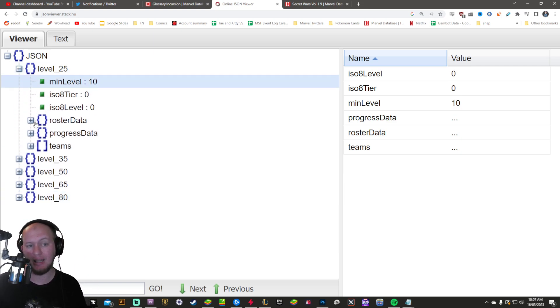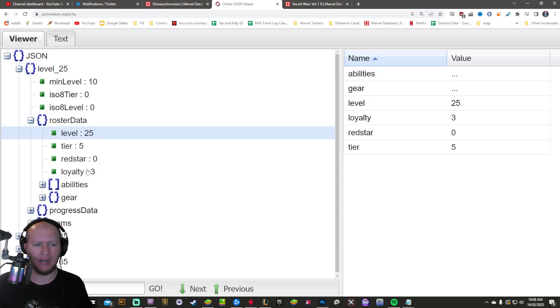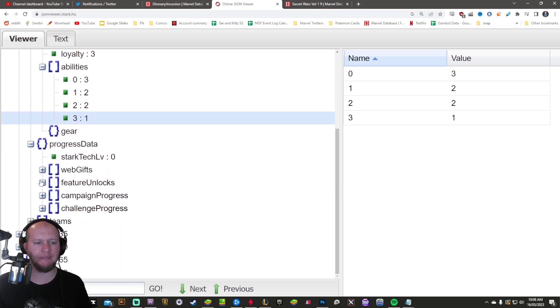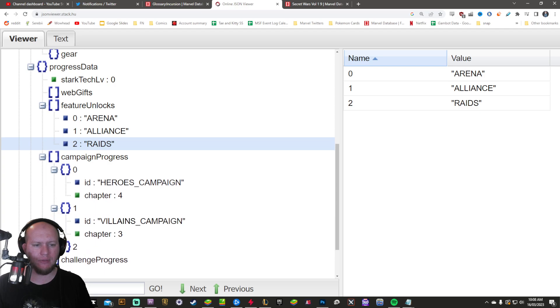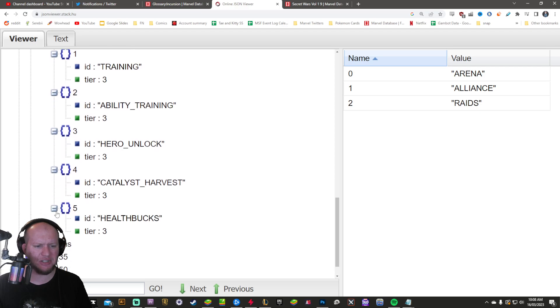So for level 25, you need to be level 10 to do this. Each tier is going to boost up some characters, unlock some characters for you, as well as unlock some different stuff. We're going to go through each of them so you guys get an idea of what they are. Level 25 boosts characters to level 25, three star, and tier five, with abilities at level three basic, level two, two, one. It also unlocks arena, alliances, and raids, campaign progress up to level four, three, and one for each campaign, and challenge progress to tier three on each challenge.